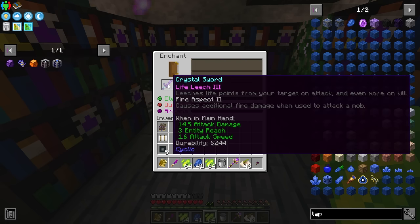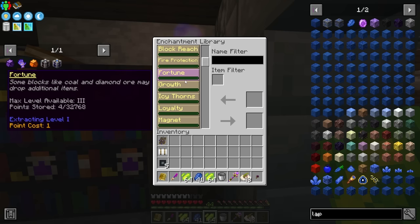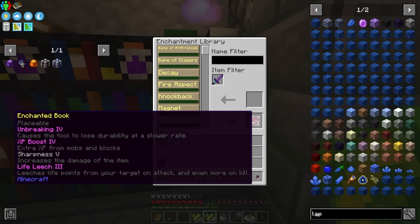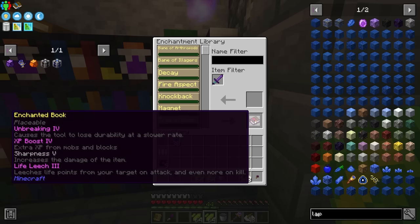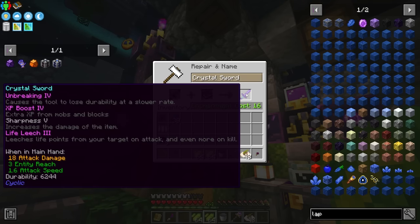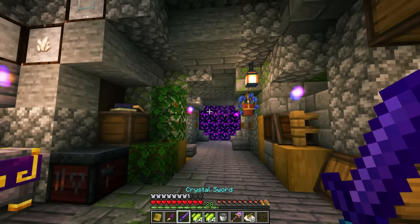Back into enchanting land — we get life leech and fire aspect on this, but we'll remove those and see what's available in our enchantment library. After looking through all the enchants, I'm going to stick with basic sharpness, some XP boost, life leech, and unbreaking for now. Other enchants can be obtained through villagers. Grabbing this book and applying it puts us at 18 base damage on this sword — very nice.